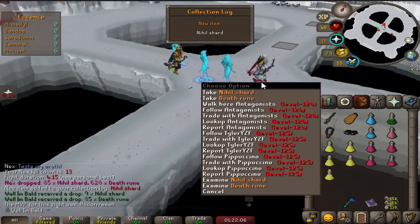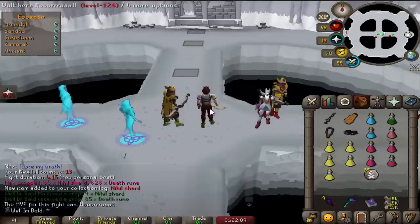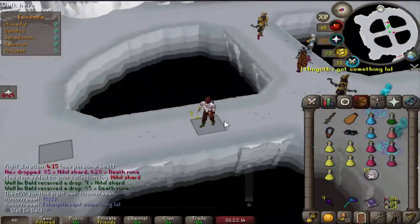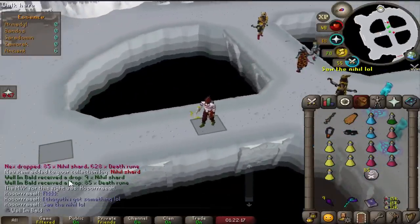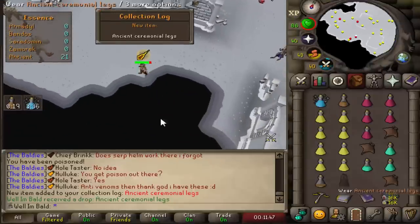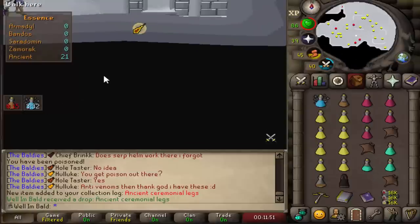What? Oh my. I knew that was coming at some point — the Nihil Shards. That pop-up didn't feel very good; I thought I was just straight spoon'd. Ayo, there's our Ancient Ceremonial Legs — that's the first piece we got out of the set. These things look freaking dope, by the way. Love the look on them.